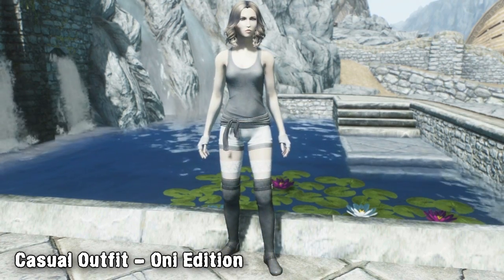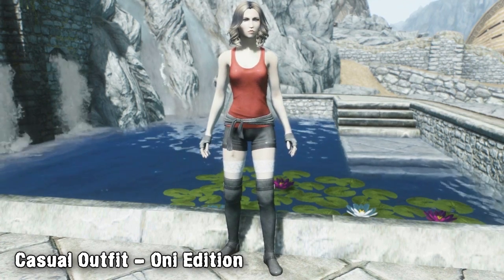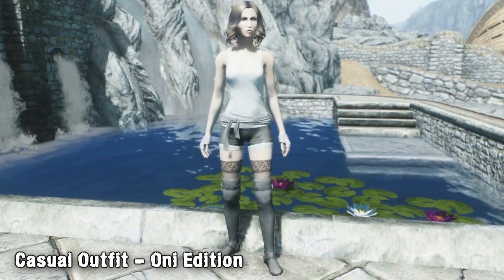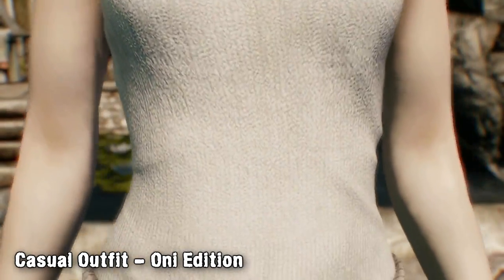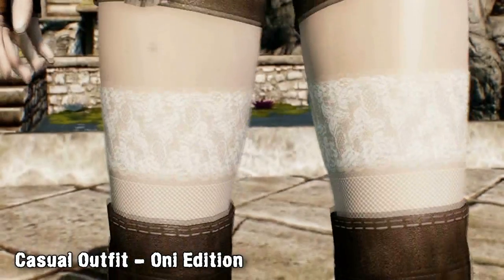You can craft yourself a set at any forge and the colouring is done at a tanning rack. The mod offers 7 different colours, including different variants of white, grey and black, as well as a red set and a blue set which looks similar to Lara Croft's outfit. The set also comes with 3 types of boots and gloves — white, black and brown — giving the player a huge variety of options for different outfits.